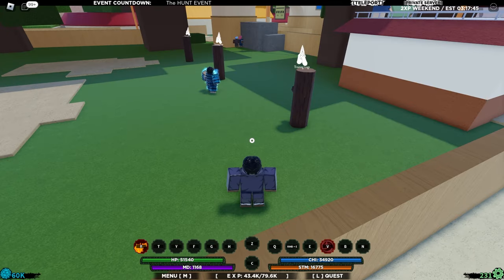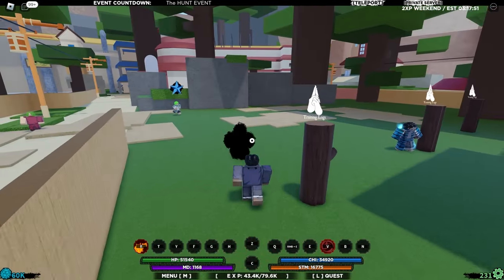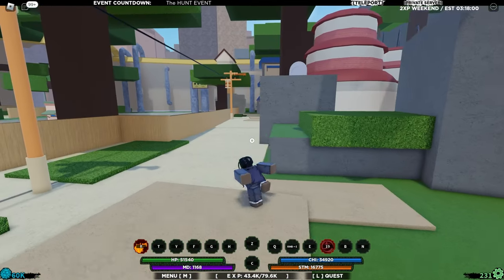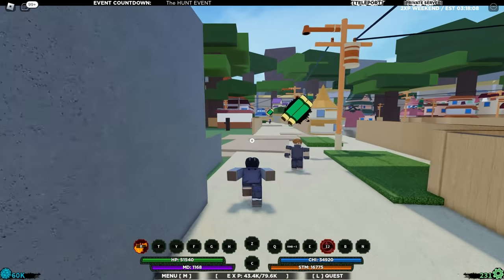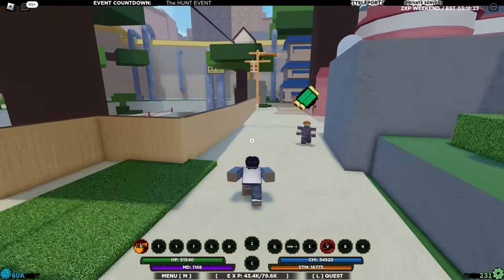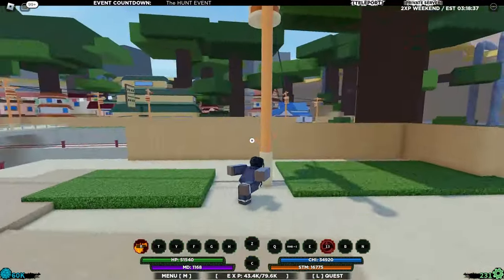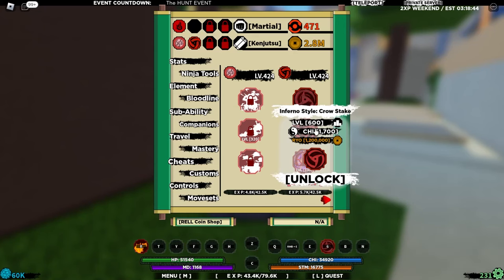Here's our stat setup so far. Let's go and get the first move - Inferno Style Tenant Engage. Equip this move and let's showcase it. There we go - Inferno Style Tenant Engage. It's like a move where you have to double-click it, but it's also a transport move. If I press V I go here, then press V again and I teleport back to where I first pressed V. It also creates a massive inferno style explosion at the location where you press V the second time - very cool move.